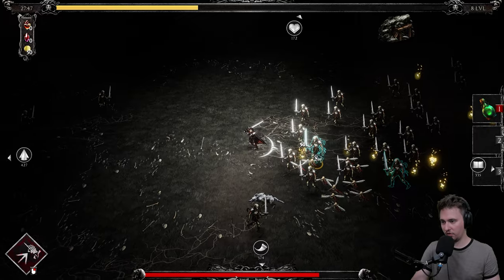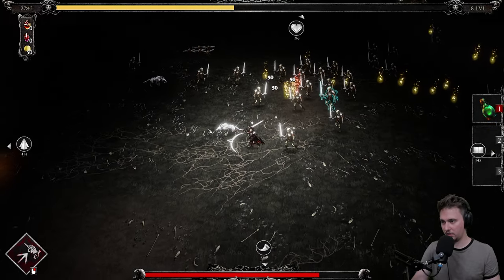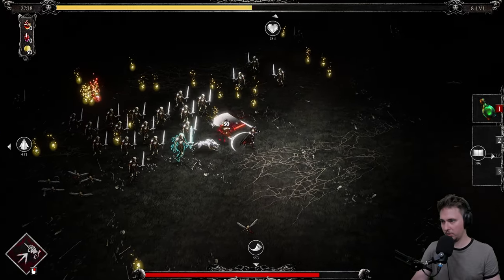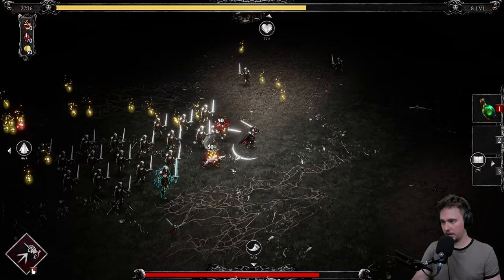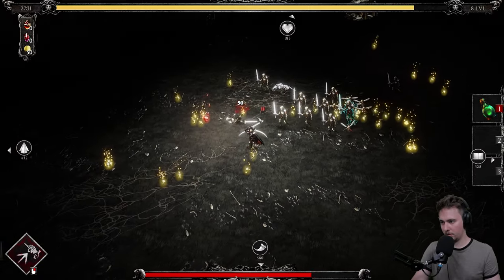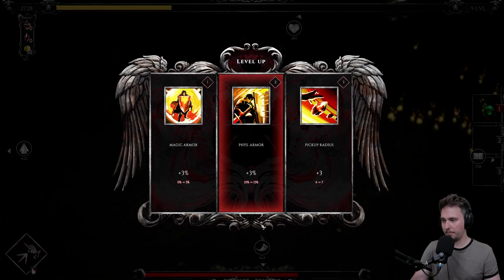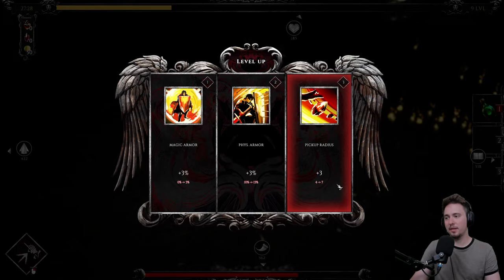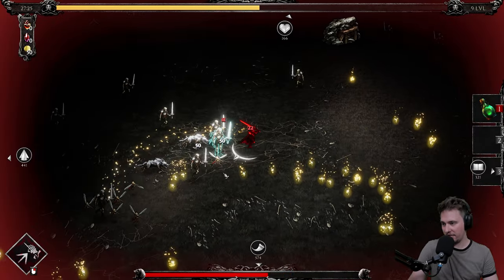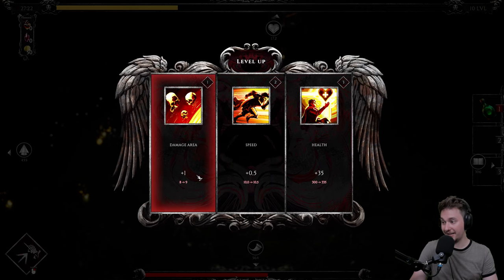That took only two hits — those dogs are nasty. There's a red skull on the ground, I like that. Level up — pick-up radius. You know what, let's take it. An enemy pushed him toward me — that's not fair. Damage area — holy moly, that's beautiful.